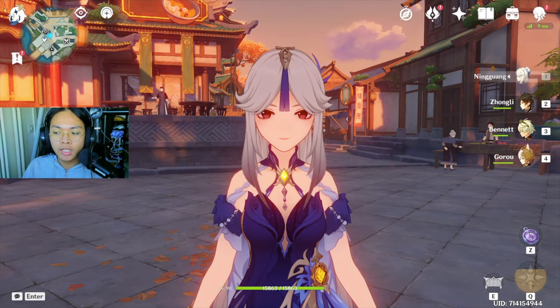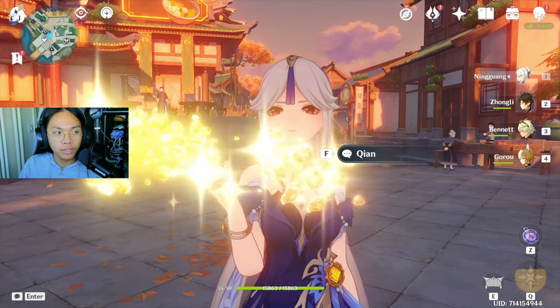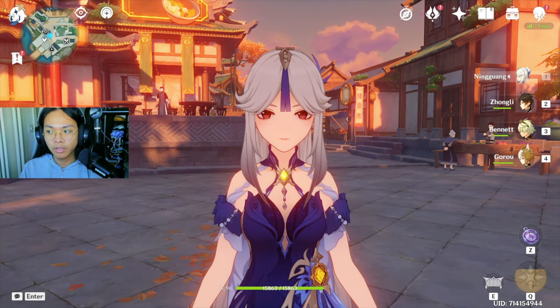So what is Ningguang's role? I personally use my Ningguang as a main DPS — an on-field main DPS — but you could also use her as a quick swap character in a quick swap team.